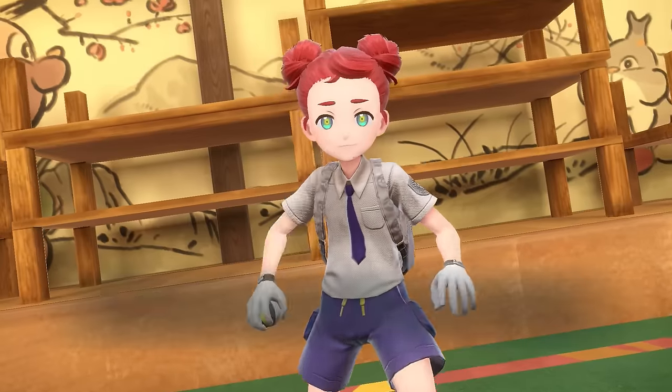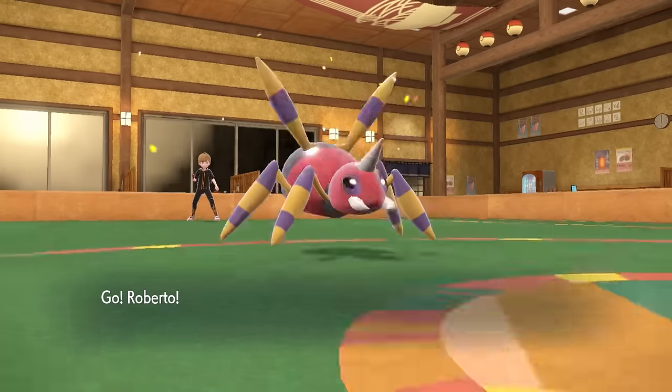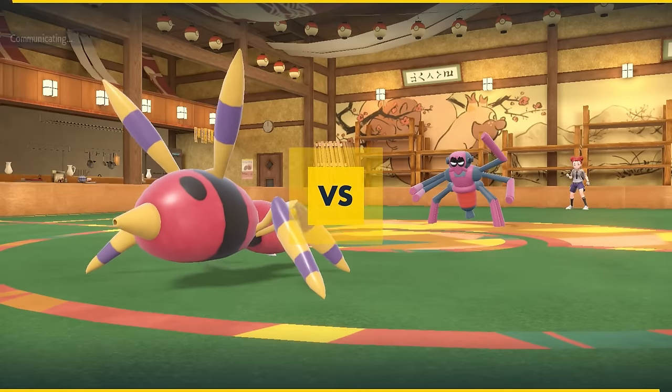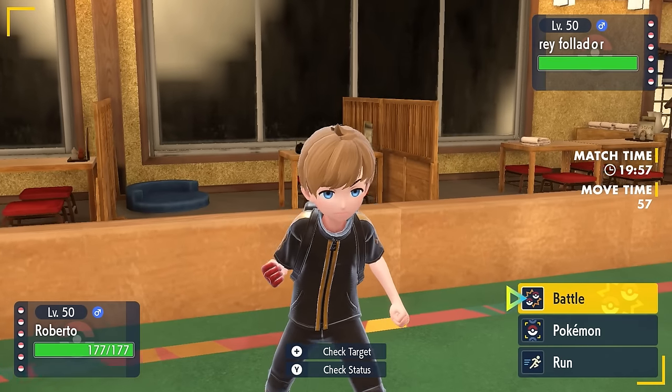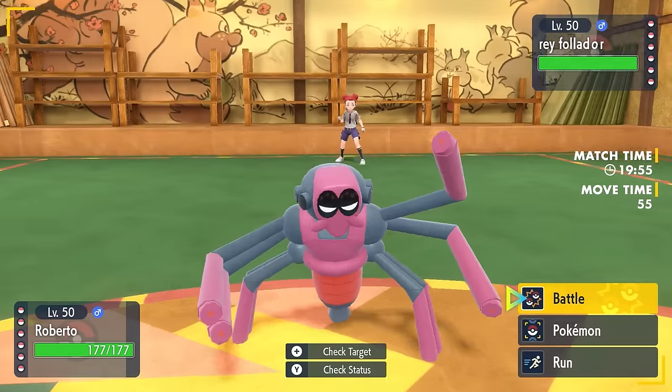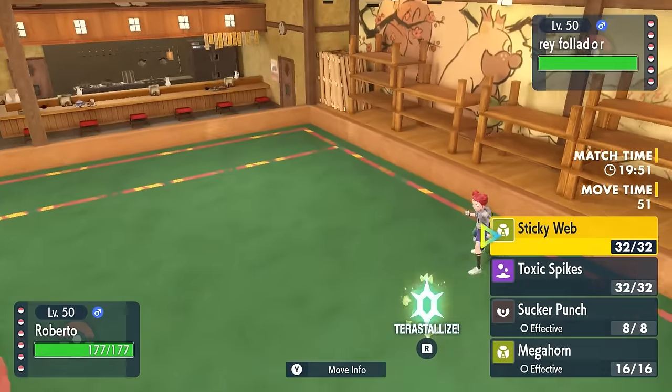My opponent is going to lead off with a sticky Spidops, and I in fact have a spider as well, so we've got ourselves a good old-fashioned spider-off of sorts. The funny part is we're actually here to do the same exact thing — we both want to lay down Sticky Web and make each other slow, so it's kind of a weird matchup here.